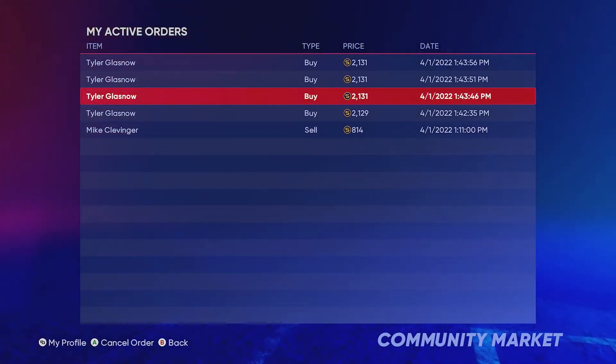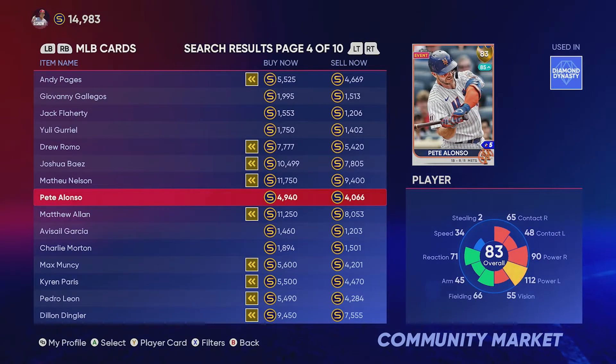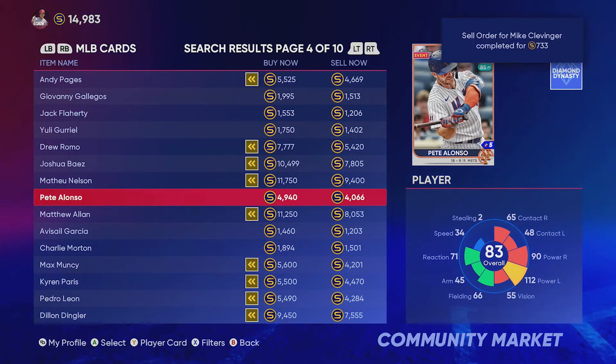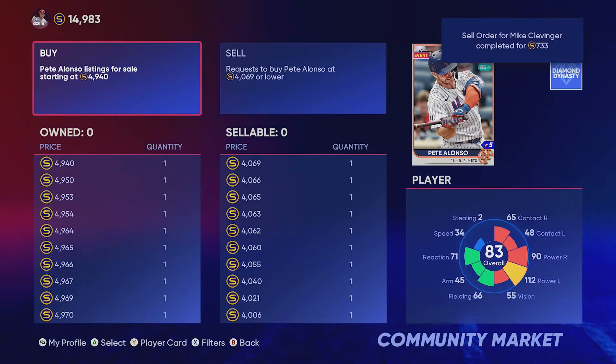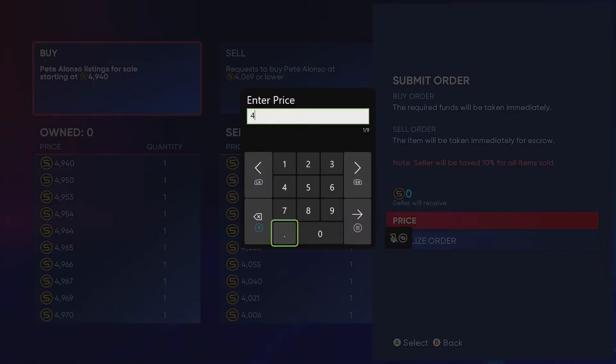It's about 200 profit for each one of these. If you buy them in a bunch like this it really adds up — we're looking at close to a thousand profit if we get all five and sell them. This is what I mean: little small chunks that add up. I found another one here — Pete Alonzo. This is actually a really good one; his buy now is at 4,940 and his sell now is at 4,066.